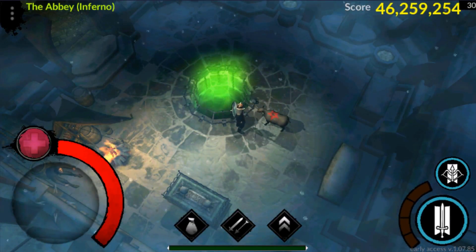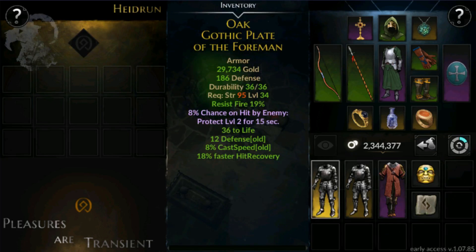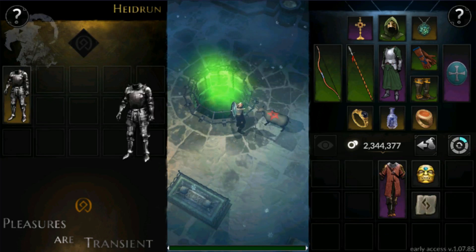Let's go ahead and test the first recipe. The first recipe includes 2 items of the same type and quality which are rares, 1 unique item, 1 perfect string head, and 1 general rune. Let's go ahead and put it in here and show you.